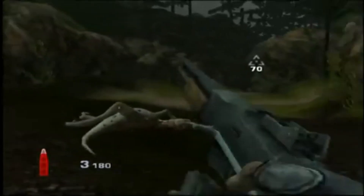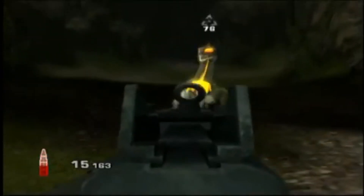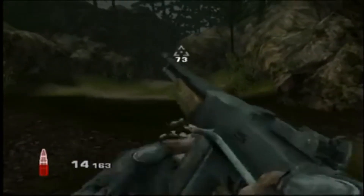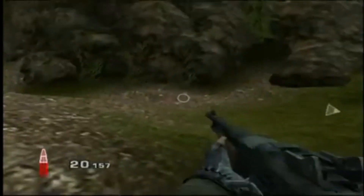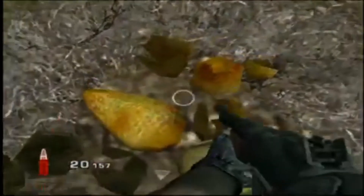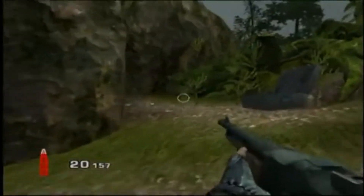For instance, the PS3 and 360 version has a full motion background during the main menu and a survivor mode, which is technically a zombies mode but with dinosaurs. The Wii and PS2 version just has a still picture background and no survivor mode whatsoever.